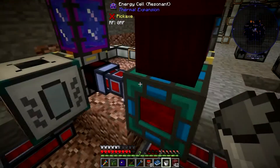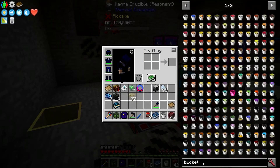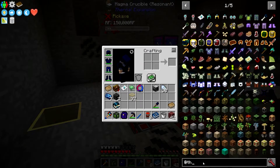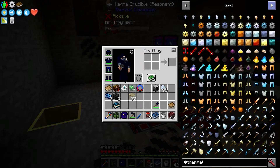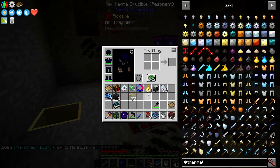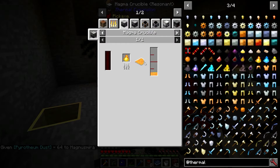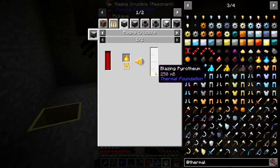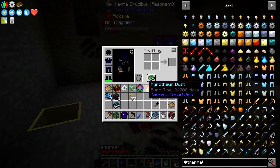We can run this off of blazing promethium. If we look that up — here it is — and go to uses, every promethium dust gives you 250 millibuckets. Four of these will give us one bucket of blazing promethium.